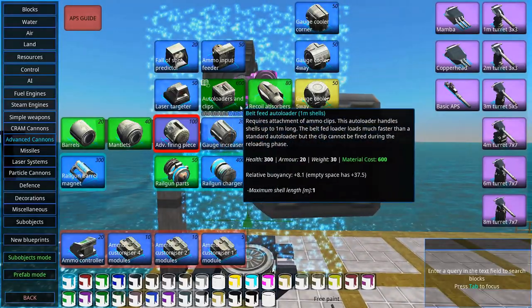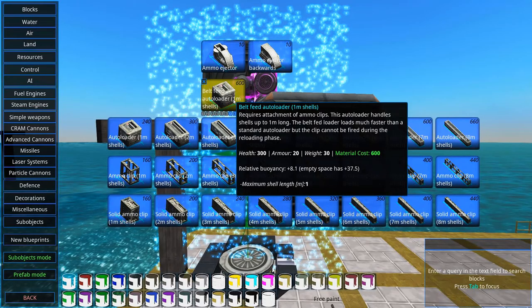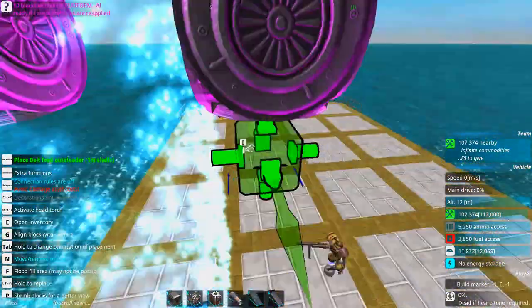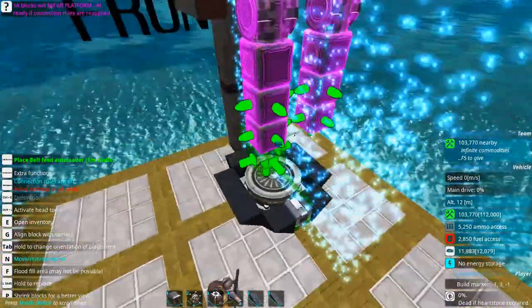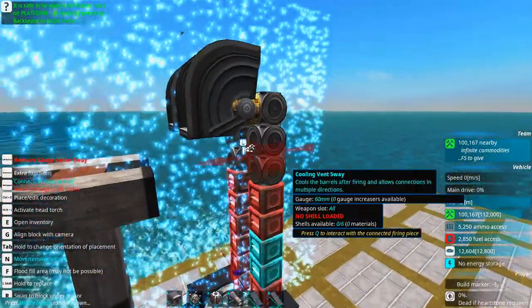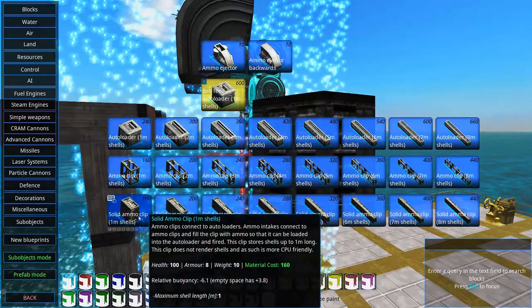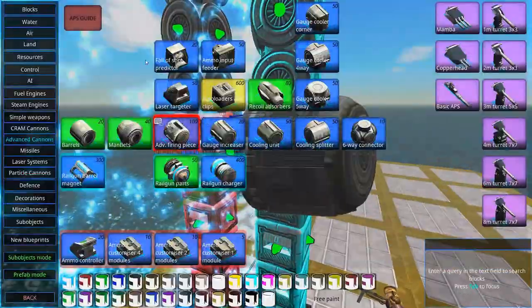The autoloader we are going to use is the belt-fed autoloader. It is much more expensive but it's the only choice if we want really fast-firing guns. It has one slot on one side which can connect to ammo, and it can only connect to ammo on that particular side. It also needs clips in order to function. We can add as many as we want and they connect to each other. We need to make sure they are protected from damage because if they get damaged the entire thing will blow up. You can attach ammo ejectors for normal autoloaders, but with belt-fed autoloaders you just have to protect them.